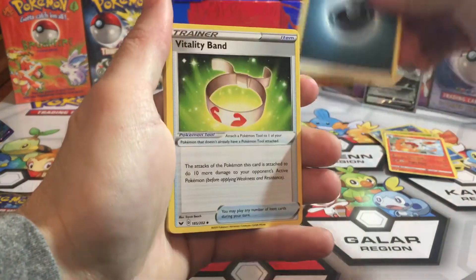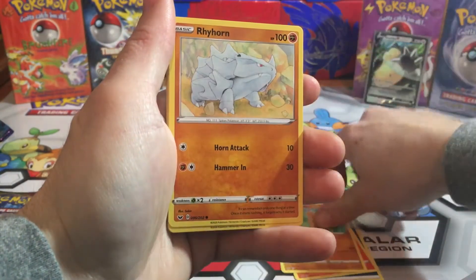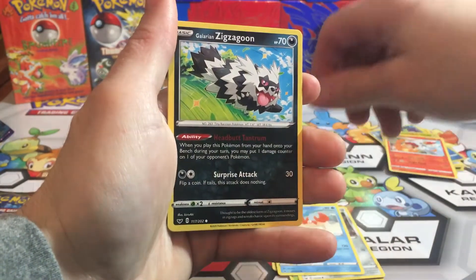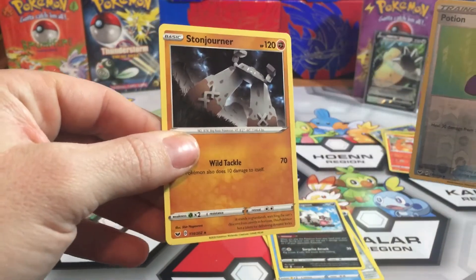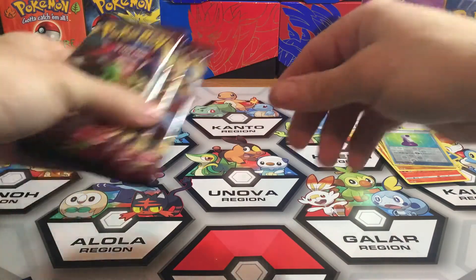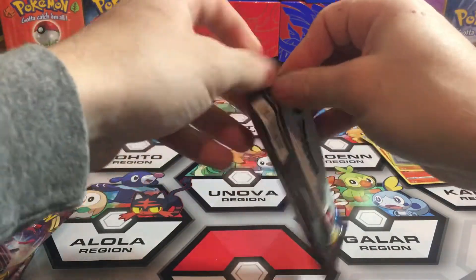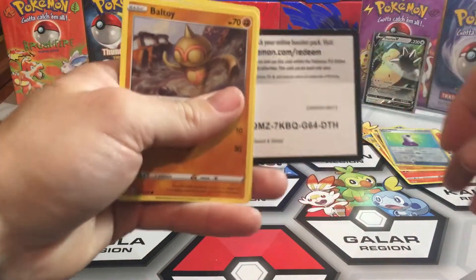Vitality Band, Raboot, Impidimp, Rhyhorn, Roselia, Foongus, Krabby, Galarian Zigzagoon, a Reverse Holo Potion, and a Stonjourner Regular Rare. Okay, we're halfway done, we got four more left. Hopefully we can pull another V or a gold card — that would be nice.